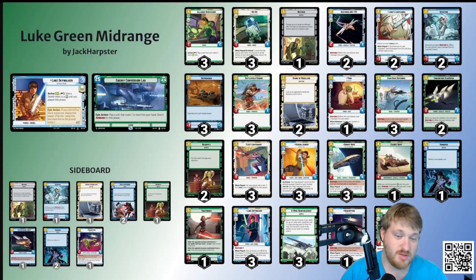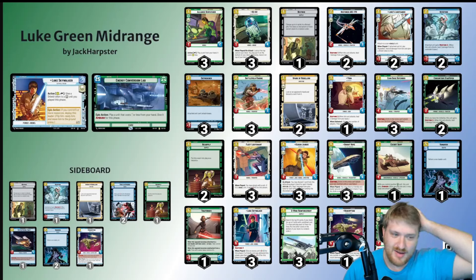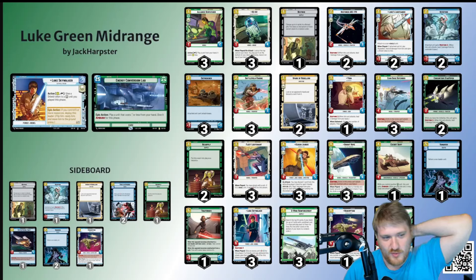Going over to the base, we got ECL — Energy Conversion Lab — and this is absurd. I originally had Echo Base, which is 30 health with no text, and that's quite good. The thing I was finding — I've been playing for probably a month, my day job is 40K so not a ton of reps — but at night I can definitely overanalyze and read and reread the cards. I've played a lot of card games, so that definitely helps.